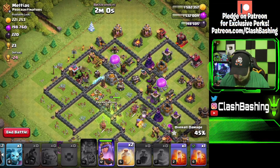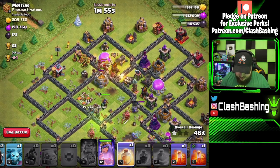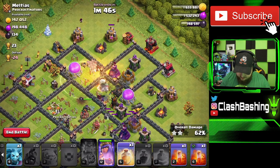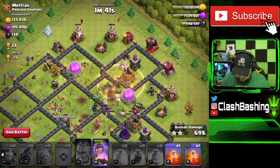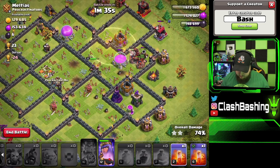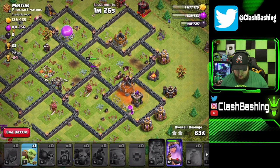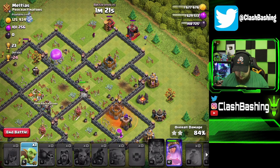People ask me how to get better at war — practice, practice, practice. Even if you're not able to hit friendly challenges, use your war army while farming. It won't be the same at all, but you'll get a feel for how that army is going to act and react. It's good to learn your army's weaknesses — like a double giant bomb — and learn how the army will react in certain situations. Wow, this one looked really good and then things went sideways in a hurry.